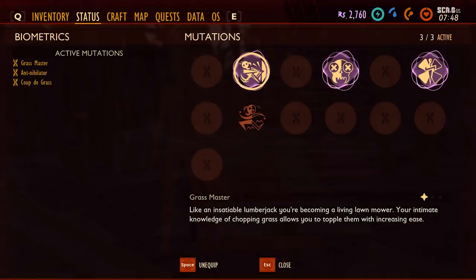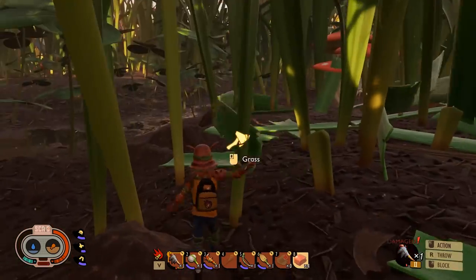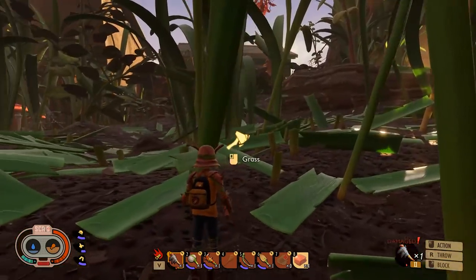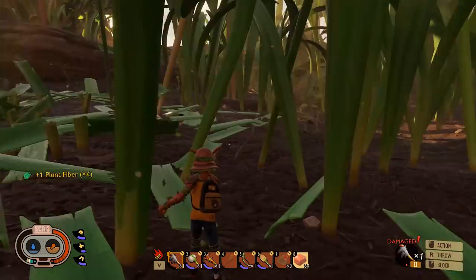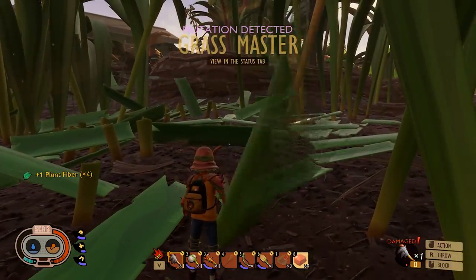The next mutation is Grassmaster, which reduces the number of hits it takes for you to take down grass. This is fantastic for builders and it's pretty straightforward to unlock — you'll need to chop down grass. A lot of grass. This mutation comes with three tiers, so keep hacking away to take your grass chopping game to the next level.